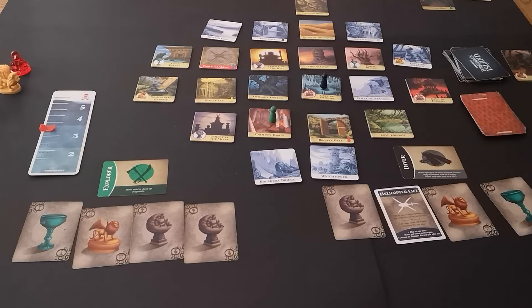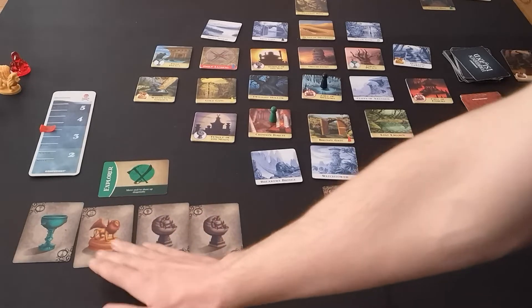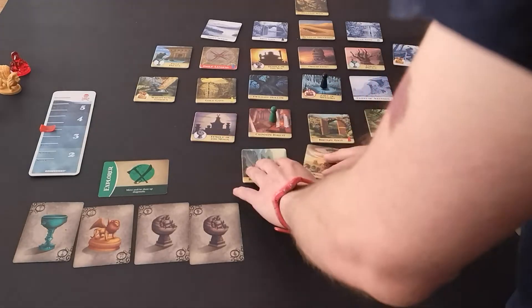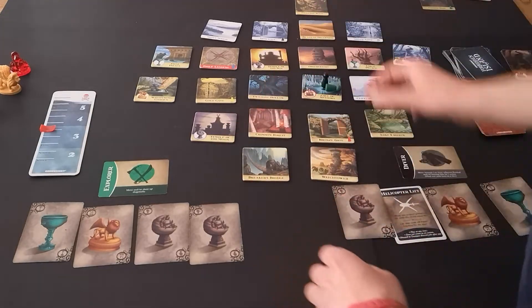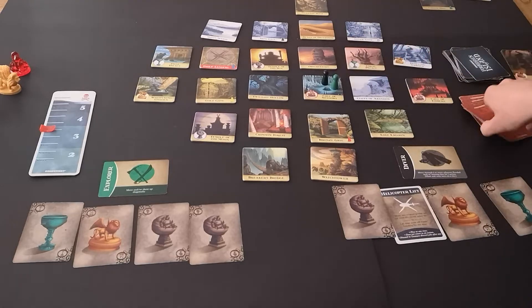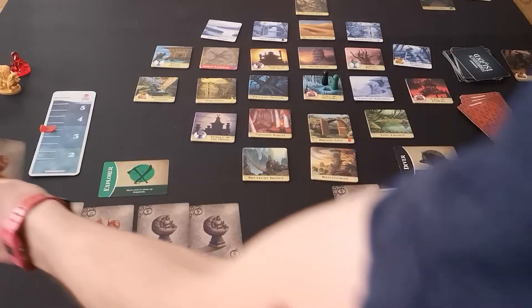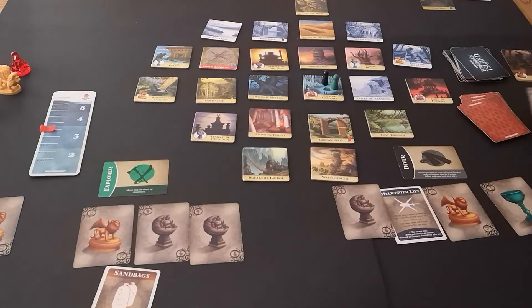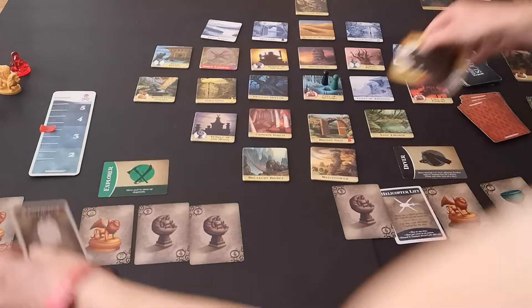It's the Explorer now. Earth and air are what we want, so I'm going to shore those two up and move to the Diver. Draw my two cards — we've got another Sandbag, so let's get rid of the water. Then draw our three flood cards.